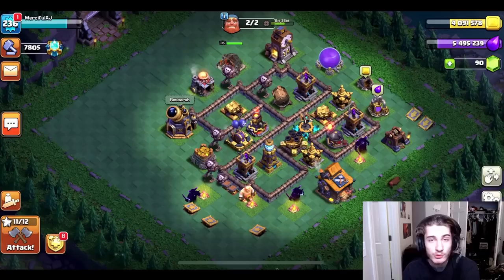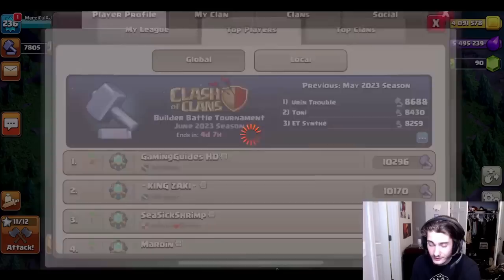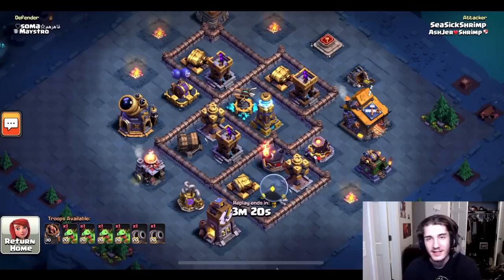Hey guys, today I have a pretty special video for you. A lot of people think they have no chance of pushing high into the leaderboards if they aren't completely maxed, and that is just not true. C6 Shrimp is number three in the entire world with over 10,000 trophies. His battlecopter is level 17 and his battle machine is level 30, which is very uncommon to see in the top 10. Last season he finished number 20, and he's not abusing defense bugs — he's just really good at attacking.